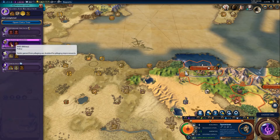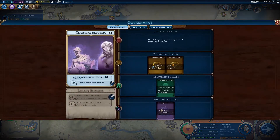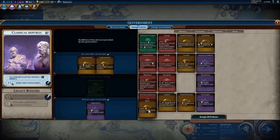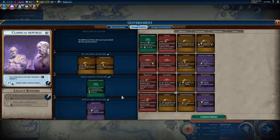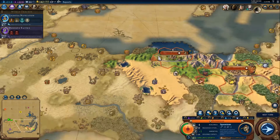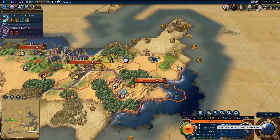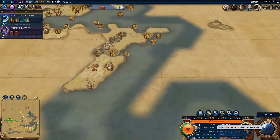Defensive buildings, production towards encampment, yields from pillaging — let's do that. We do want to change this up — give me production towards builders. Do we care about the gold? We're making 12 per turn — not really. Great scientists — could have done great prophet, probably should have done great prophet. Oh well.